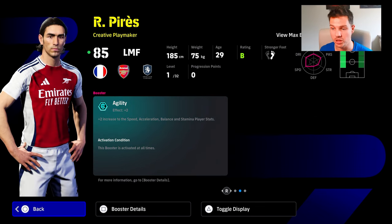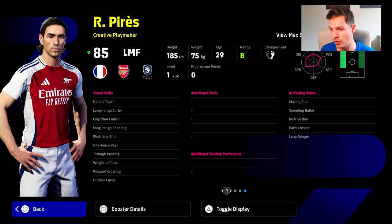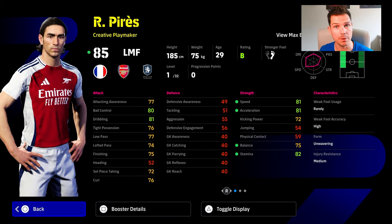You get Perez, a left back, and Bernardo Silva as a DMF or CMF. It's all about Perez — he's listed as a creative playmaker. With his max booster he'll have agility plus two, he's got good player skills, can pass, shoot, cross, and dribble. You don't really need to do much to this card.